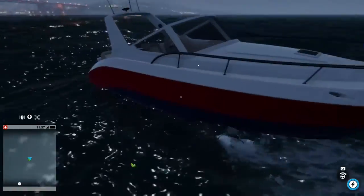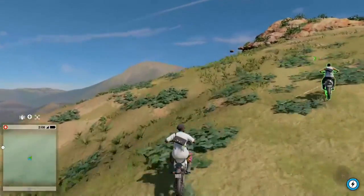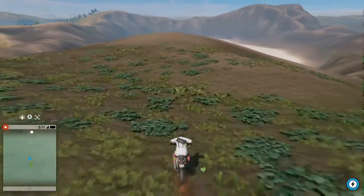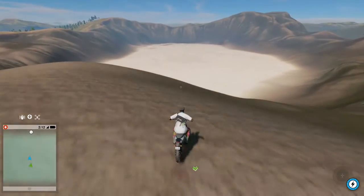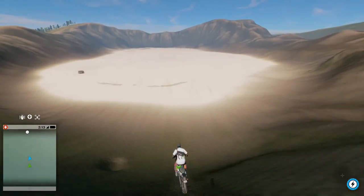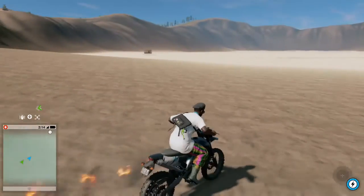And when I say wherever you want, I literally mean on land, in water - your preference. Drive straight out of bounds without any worry. Pretty sick, right? Now one thing you should know is if you die, you will actually get tossed out of the glitch. If your buddy is still in the glitch, all you have to do is repeat the last part where you teleport to them and land in the water. Very simple.